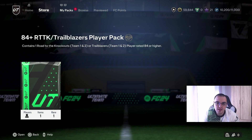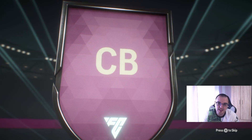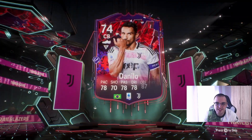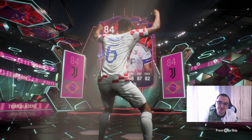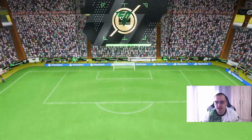This guy will be out most probably. Obviously Mbappé is the one we want, but Luís Díaz is also a shout — 88 Road to the Knockout. We do get a Trailblazers Brazilian center back — it's Danilo, 84 exactly. Can we secure another win? Let's check out this guy's team.